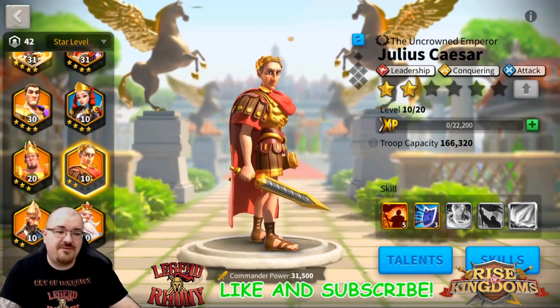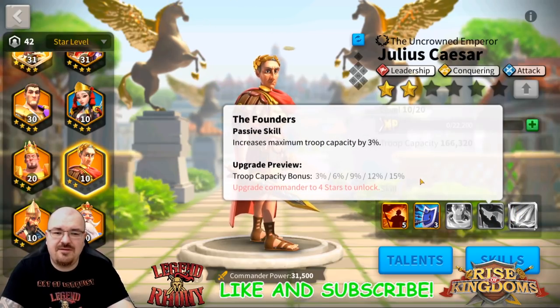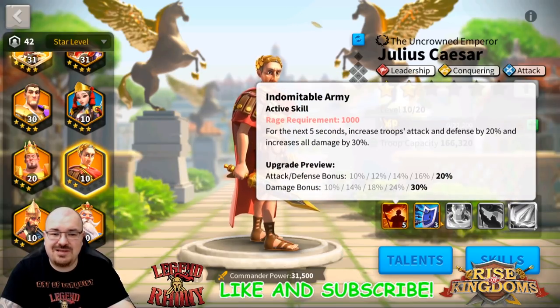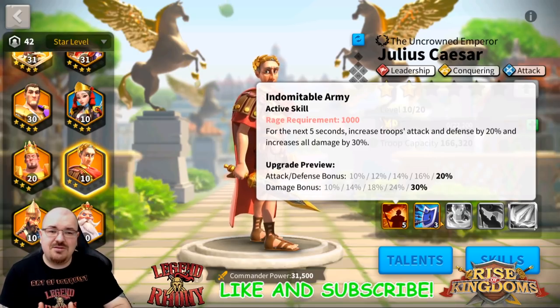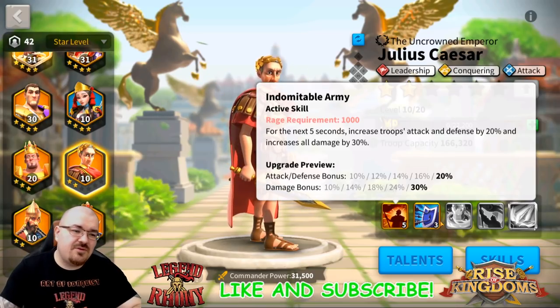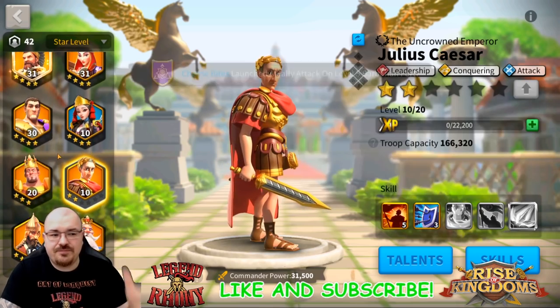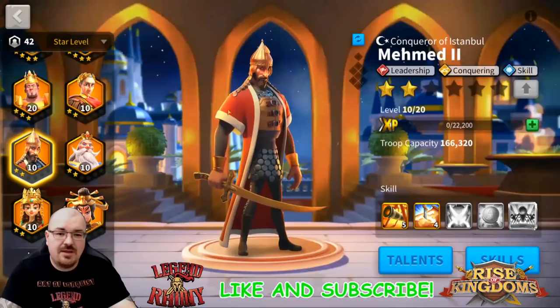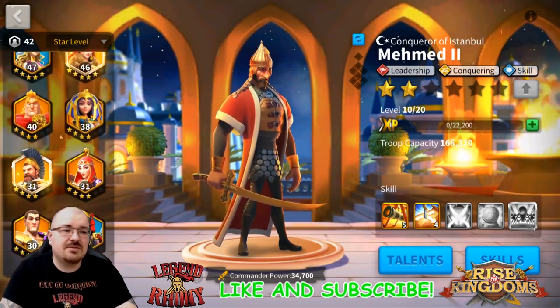If you're struggling with Minamoto surviving, you can put him with Scipio, but if you have a max skill Julius you can also pair him with Julius - 15% more troops, defense and stats to your troops, and all damage increase. That's pretty dope. Minamoto primary so you benefit from the cav tree. I usually recommend using specific specialization commanders as primary because of their talent trees. The leadership tree is more universal and weaker overall, while the cav, archer, or infantry trees are the three best talent trees. Minamoto primary with Julius second works, and Minamoto primary with Mehmed second also works, but it's a glass cannon situation.